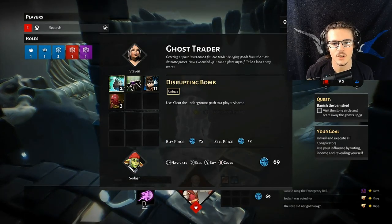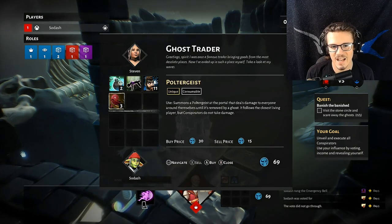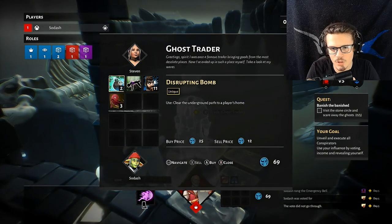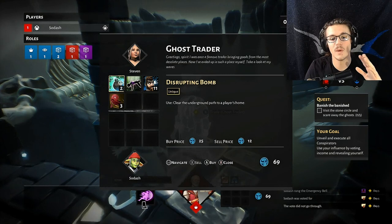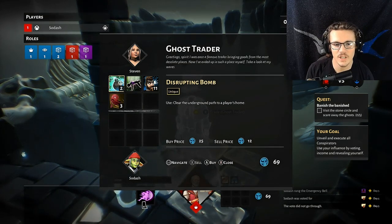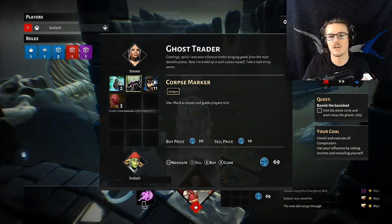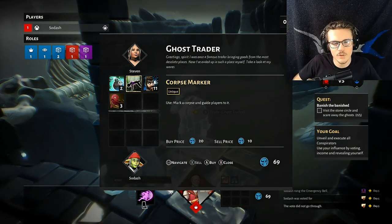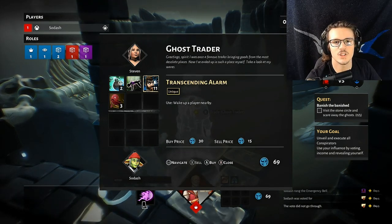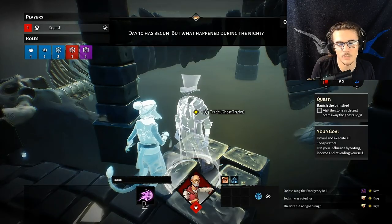After that, you're going to come over here to the ghost trader. You're going to have disrupting bomb, corpse marker, transcending alarm, and poltergeist. Disrupting bomb — you can buy that as a ghost, take it underground and blow any hatch to a living player's house to help out the conspirators. You can also use corpse marker on a dead body — it will make a very loud, glowing noise over their body so people will notice a dead body. You have transcending alarm — use it to wake up a living player. If you know a conspirator is about to run in a living player's house during the night, use that to wake them up and hopefully give them a chance to run away.